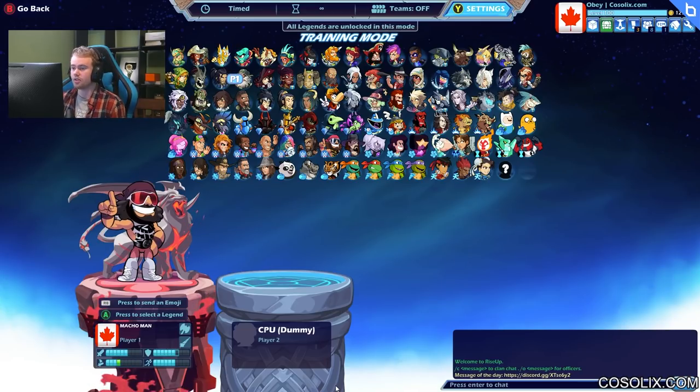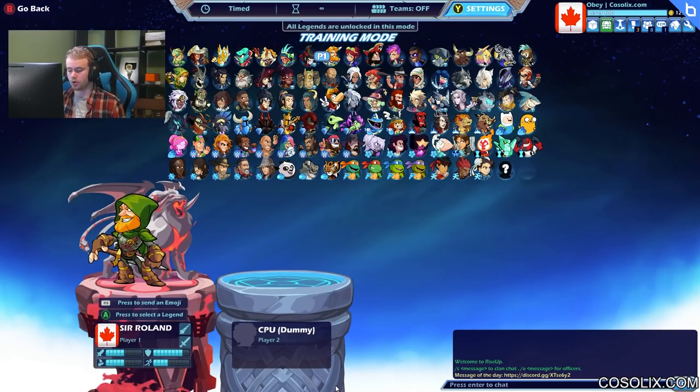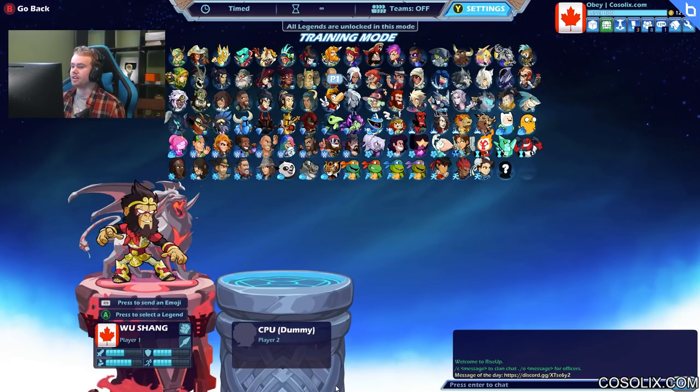The best lance characters in my opinion are Olgrim, Orion, and Scarlet. Orion and Scarlet are the two best overall. The only reason I play Olgrim is because axe is a very easy secondary weapon. If your gameplay is sig-heavy, stay closer to Orion and Scarlet. Roland's lance sigs aren't great. Vector has some of the worst lance sigs in the game, so I wouldn't recommend Vector if you want to learn lance.